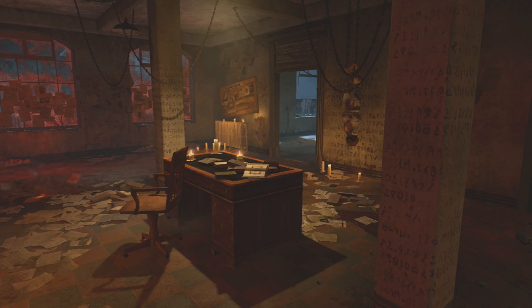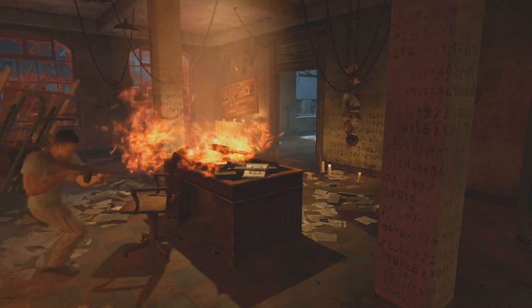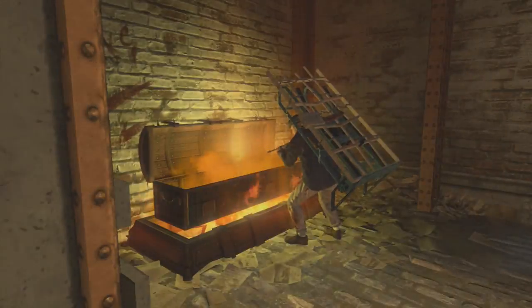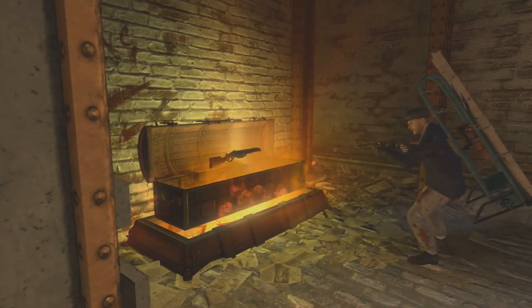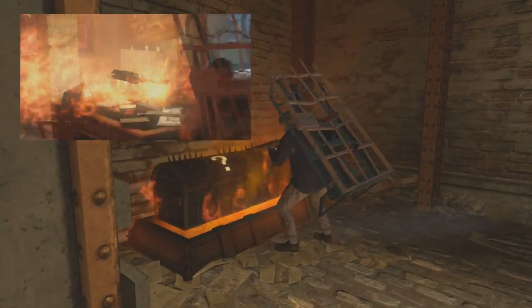So once you've got all of them, when you enter the Warden's Office it spawns one on the table. Leave that there and head to the mystery box. Keep spinning until you get the Blundergat and there you have it. Pick that up and then pick the one up off the table.